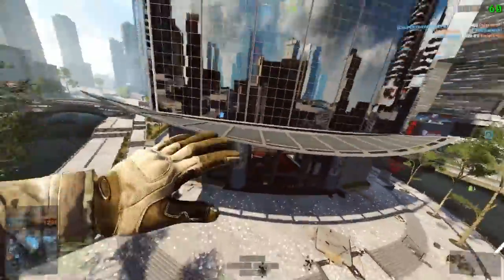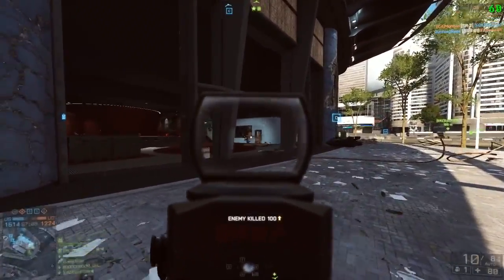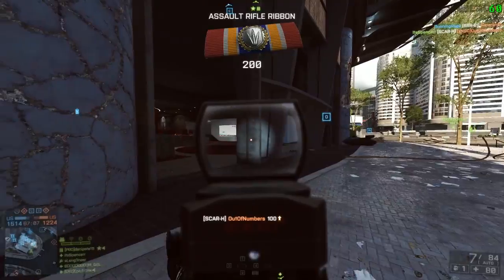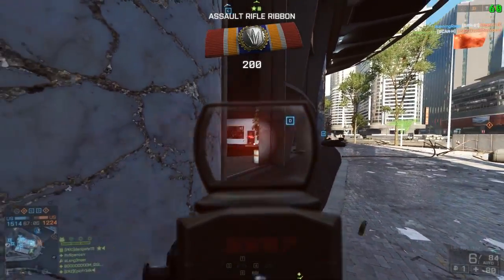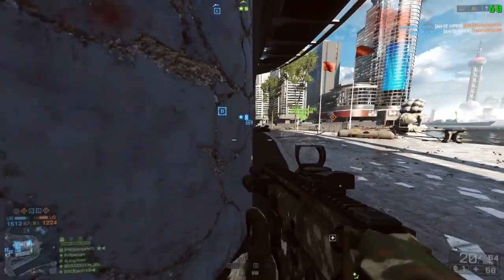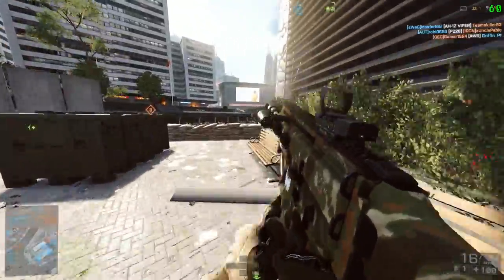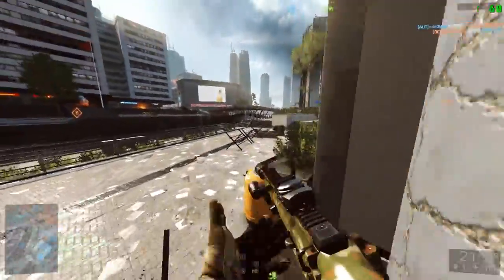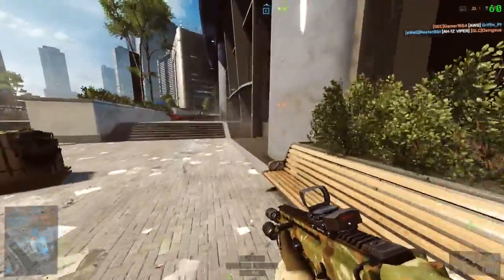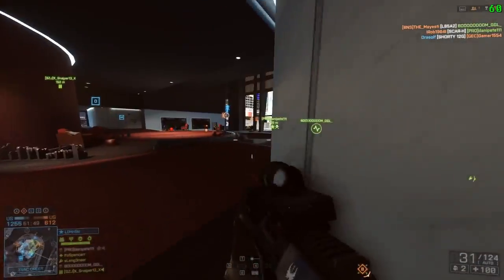Then we have the Scar H. The Scar H is very, very powerful. The magazine size is not the best, but you could probably push it to get 3 kills out of it in one clip if you're really accurate. The rate of fire is fairly slow, but the power makes up for that. It's good for medium to long range.